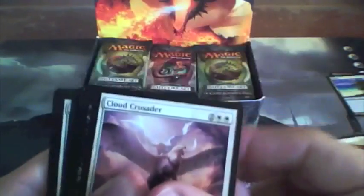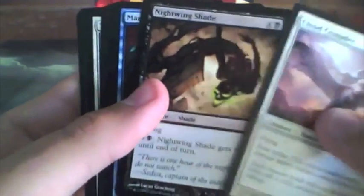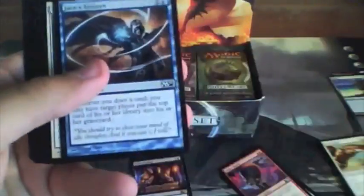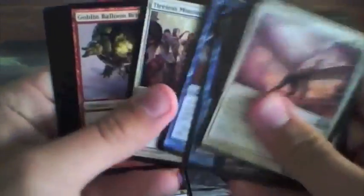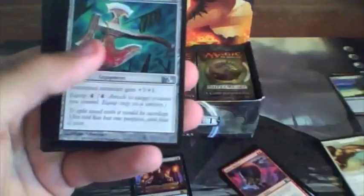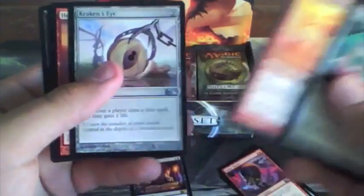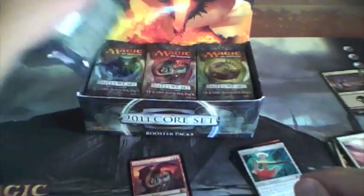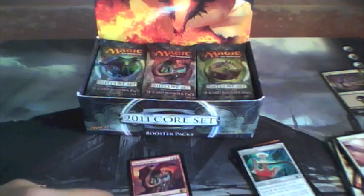Alright, Cloud Crusader, Nightwing Shade, Mana Leak — yes, that's what I was looking for — Giant Spider, Aether Adept, Jace's Erasure, Tireless Missionaries, Goblin Balloon Brigade, Naturalize, Blood Tithe, Warlord's Axe — uncommon — Chandra's Spitfire, Kraken's Eye, with a Hoarding Dragon for our rare. Very nice.